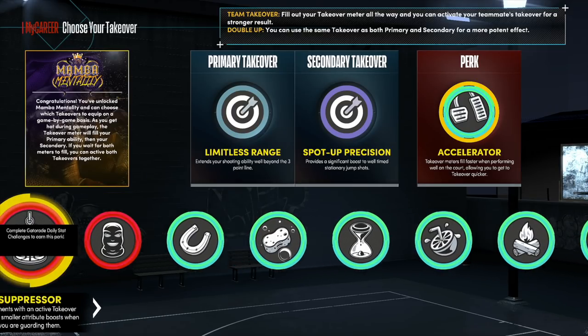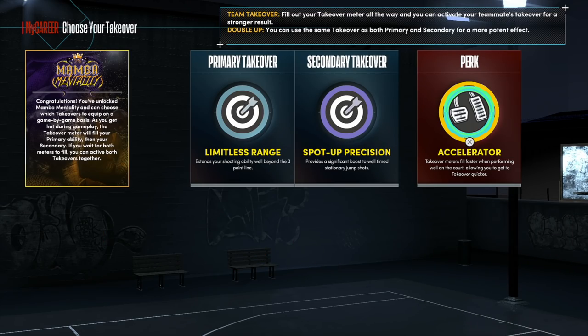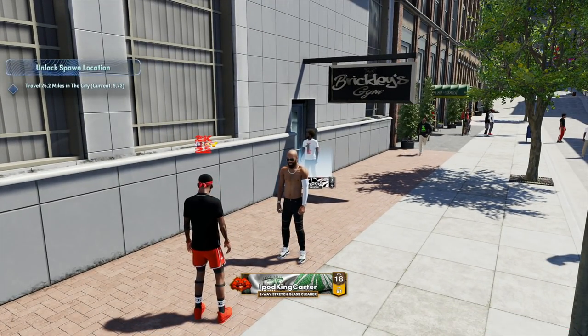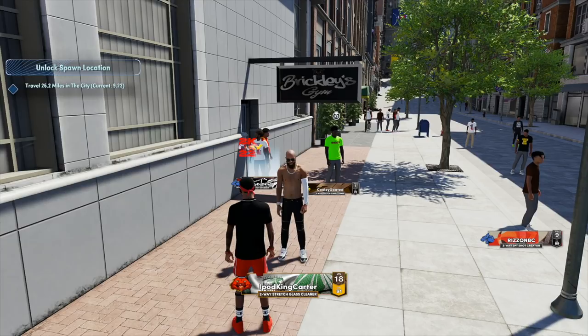All these other perks you'll be able to get in other challenges, and I'll talk about those when I actually complete them. Mama Mentality is something huge. As far as getting into Chris Brickley's gym before your NBA draft — quick tip: make sure that you choose to do everything. Thanks for watching, make sure you hit the like button, and as I unlock things within the city I will let you guys know. Leave any comments or questions below and I'll see you guys next time.